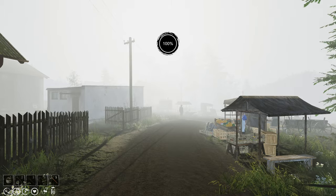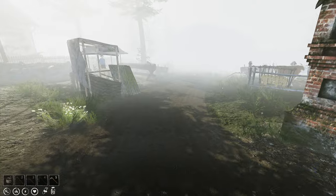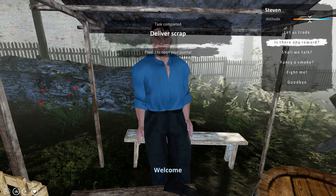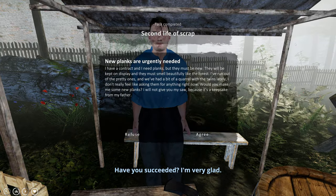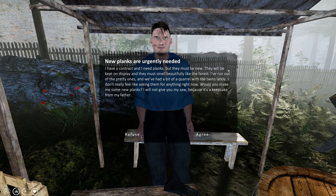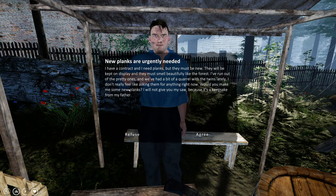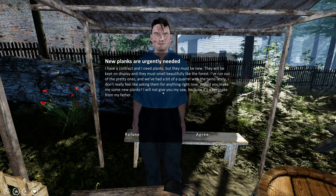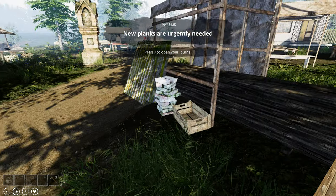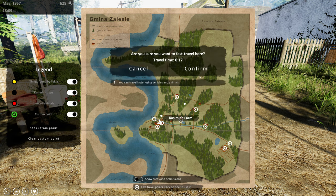Now let's head back to the marketplace - it's quite late. We might need to buy some food. Let's go and chat with Stephen. We've got 250 - brilliant. He says: 'New planks are urgently needed, I have a contract and I need planks but they must be new.' Okay, so he's had a quarrel with the twins. He says 'I will not give you my saw.' Now I do not recall if I have a saw, so we're going to need to go back anyway.